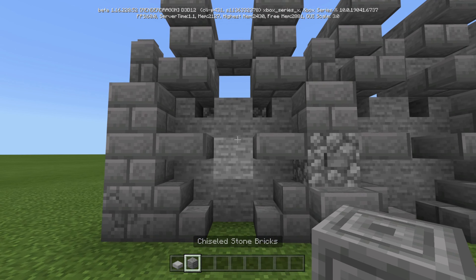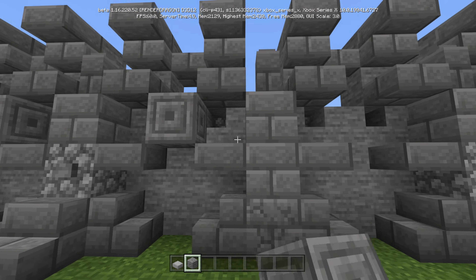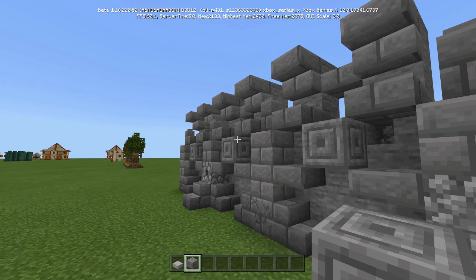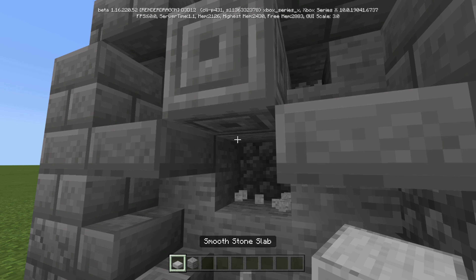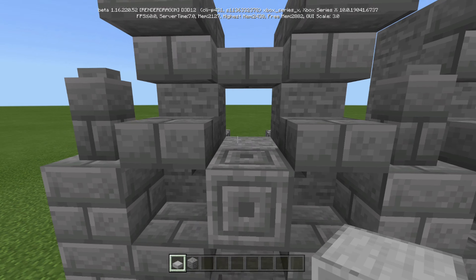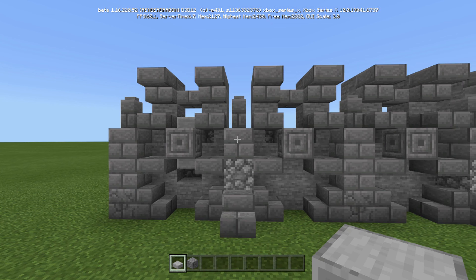Using the chiseled stone brick, count one, two, three and place it right in the middle, just like that. Then underneath the chiseled stone brick, break that stone and put a smooth stone slab, just like that. Then also right behind, on top of the chiseled stone brick, place one there as well. Do that for the whole wall.